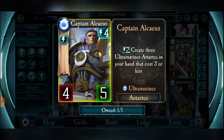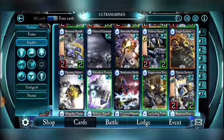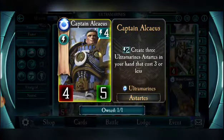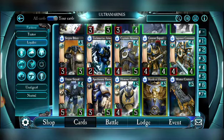Captain Alcaeus is a solid legendary — a five-five at six energy. His ability I don't use often, though late game if he survives it creates Astartes costing three or less in your hand. You might get the two great options or some so-so's. More often I just throw him down and attack. With Gage at five energy, you can drop Alcaeus and make him a five-six, forcing your opponent to use hard removal. He'll just keep getting stronger and distract your opponent with his body.